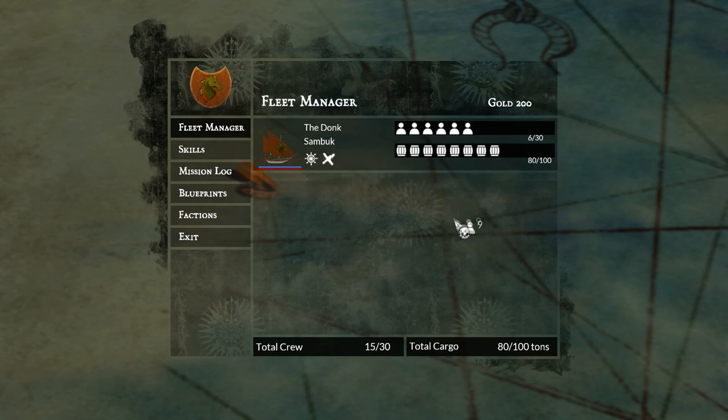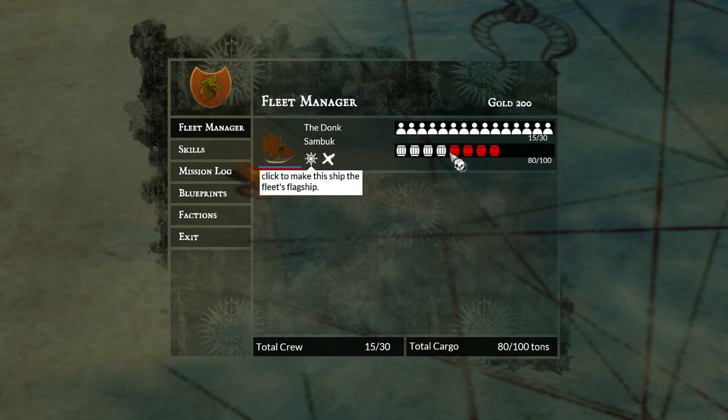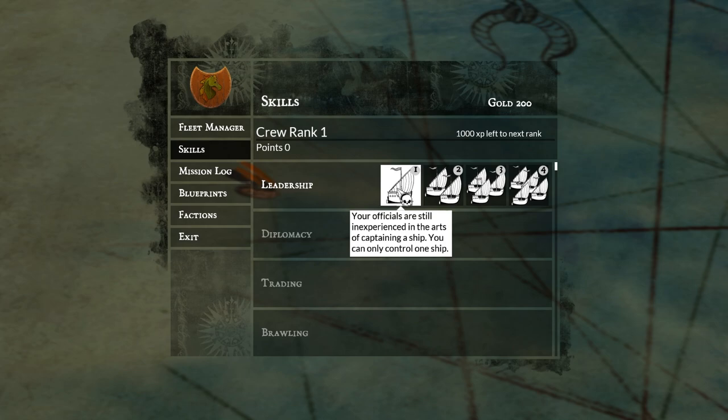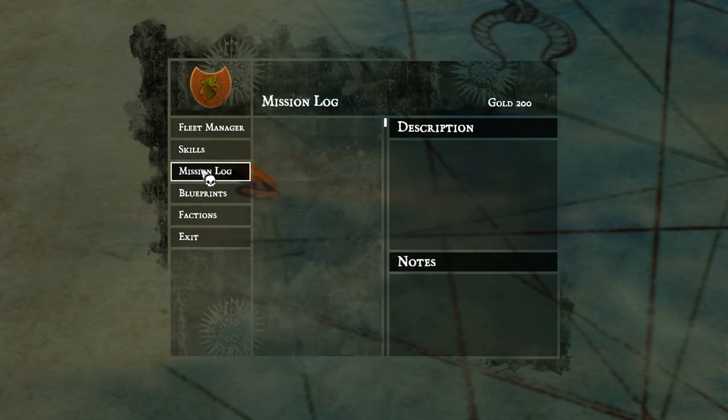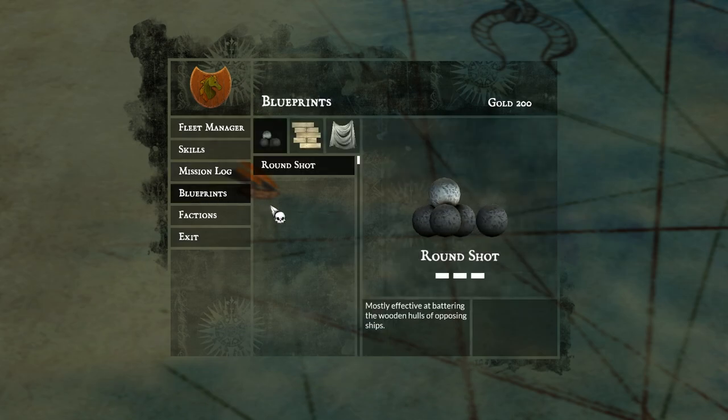So I'm actually going to have a look at that right now. You can see this is the crew — I can grab a bunch of them and put them in a different ship once we have more ships. Currently we only have one, and this is our flagship. Same with cargo — just grab some cargo and put it in a different ship. Here are our skills. Currently your officials are still inexperienced, so you can only control one ship. Once we level this up, we can have more. There's a mission log — we haven't got any missions yet. As far as I'm aware, there's no main storyline because it's a sandbox game, so the goal is basically to just explore, and I don't know if there's actually an ending or you just keep going.